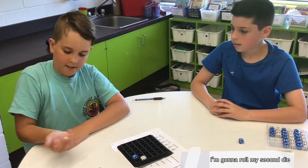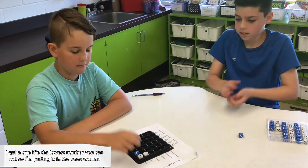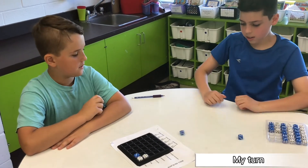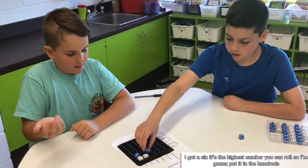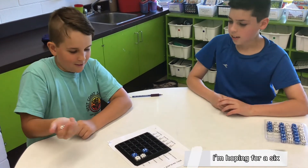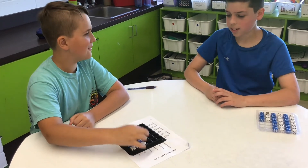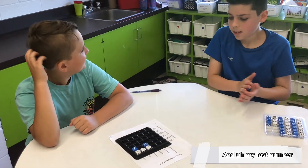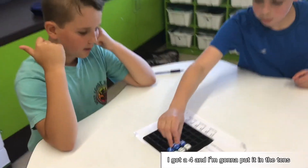I'm going to roll my second die. I got a one — it's the lowest number you can roll, so I'm putting it in the ones column. I got a six, it's the highest number you can roll, so I'm going to put it in the hundreds. I'm hoping for a six. And my last number, I got a four, and I'm going to put it in the tens.